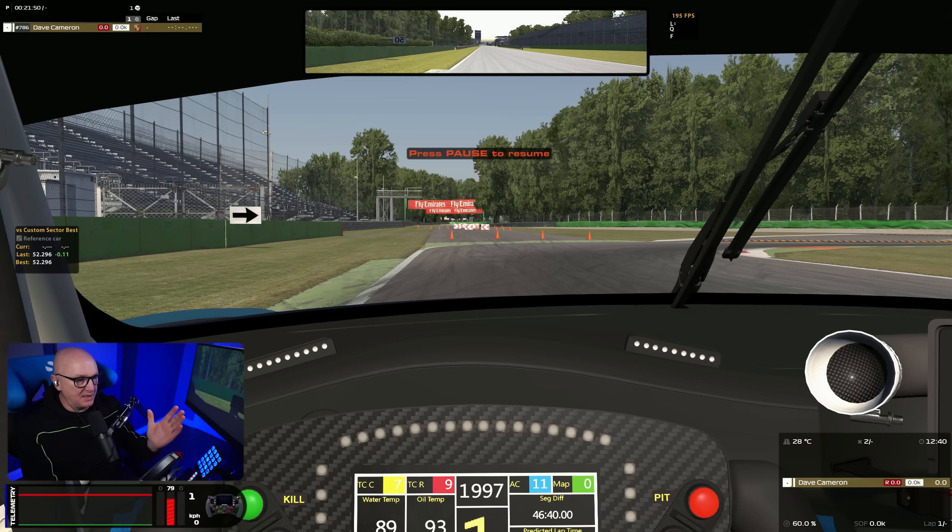We've got a good baseline here for this custom sector: 52.296. I probably could go a little bit quicker if I tried hard enough, but I'm within half a tenth every single time, so I know that my line isn't going to be the issue here — it's only going to be the slowdown. I'm going to get a slowdown on the first part of the chicane, and firstly I'll try and get rid of it as quickly as I possibly can.